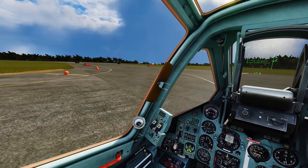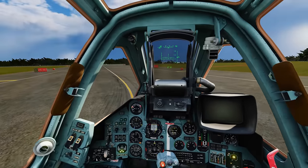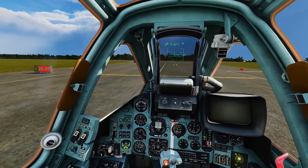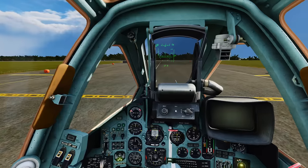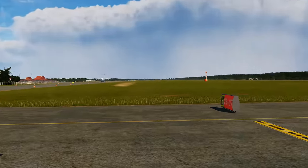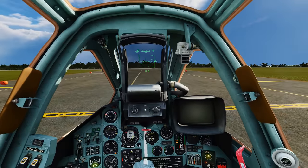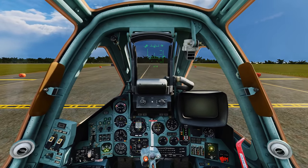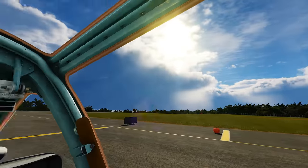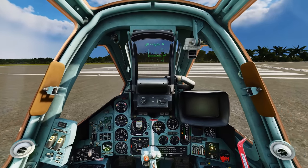One thing we would want to make sure is that we're taking off into the wind. We're not going to worry too much about that right now since it shouldn't be too much of a problem. It looks like all the other aircraft are taking off in this direction. Before you move across this threshold — this yellow bar over here — I would highly recommend that you take a look to the right and left down the runway, make sure no one's taking off in the opposite direction or landing. You can always use the F10 map to see if anyone's coming in towards the runway.